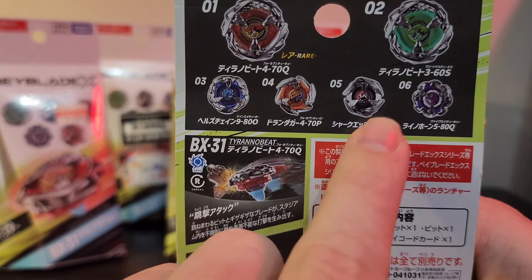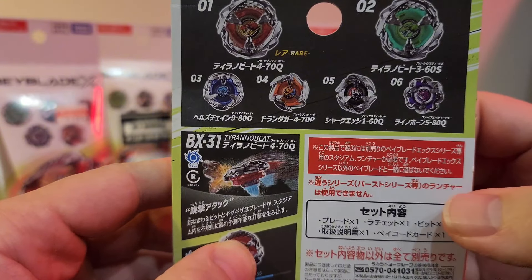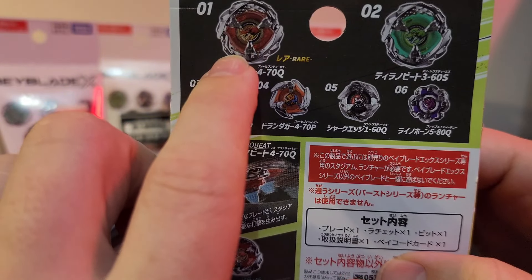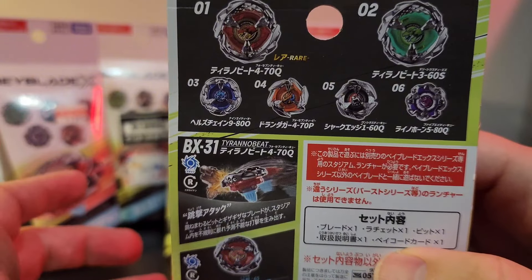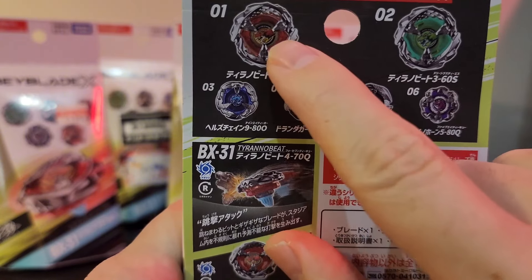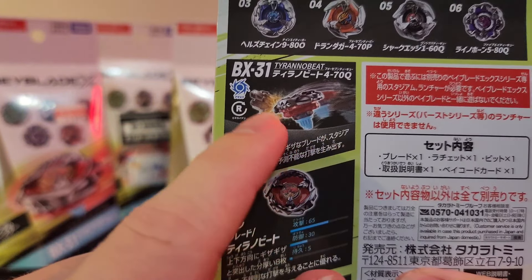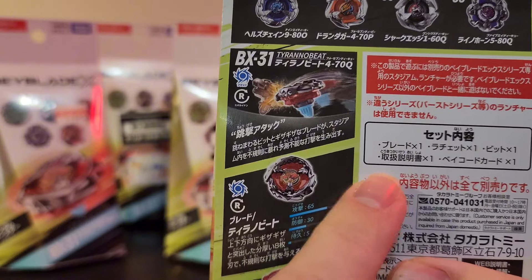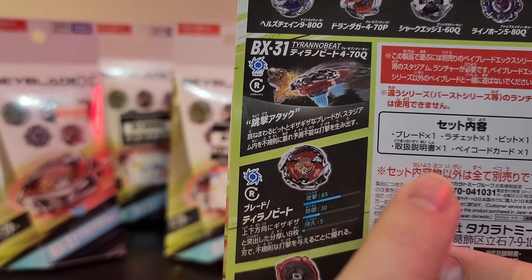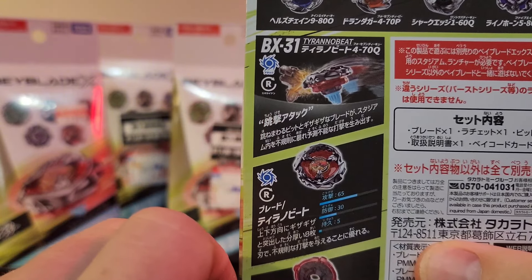Looking at the back of the box, there are actually two that are going to have the Quake bit, which is amazing. If you want the Tyrando Beat blade and bit, you can probably get two or three packs and get lucky. Now the description covers the overall aesthetics of the new Tyrando Beat - with extra height and the uniqueness of the bit, it's going to hop around doing massive damage in a very irregular pattern. It's an attack type and right spin.